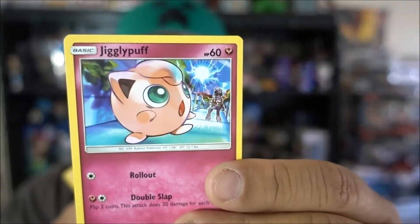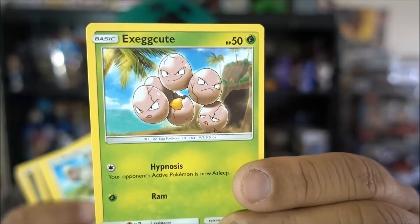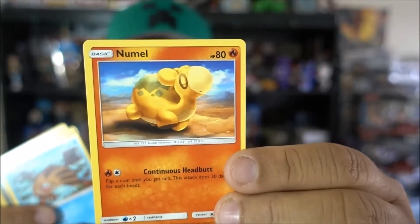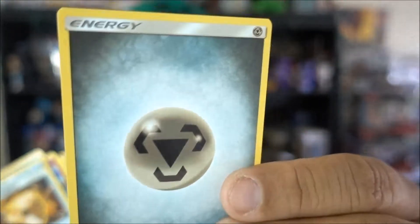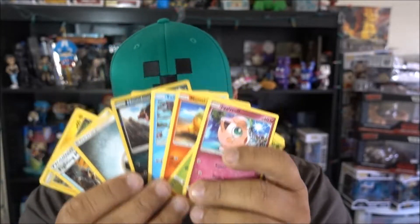Now this is from the Sun Moon Crimson Invasion pack. We have Jigglypuff - I think I have like six of these now, yeah six Jigglypuffs. We have this guy, we have this dude, we have that, that, that, and another one of these which I don't know what those are. And we have this guy, this guy, this guy, and we go back to Jigglypuff. There you go - the Sun Moon Crimson Invasion pack.